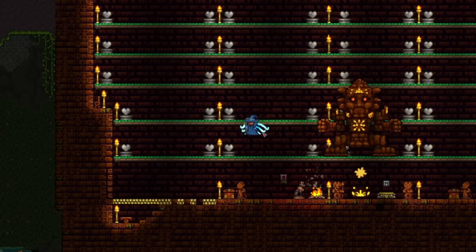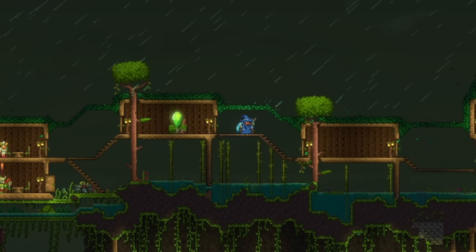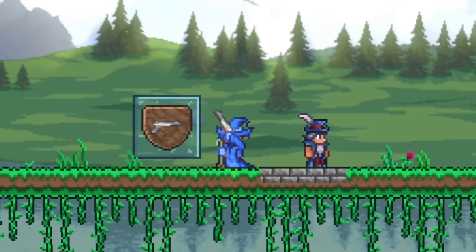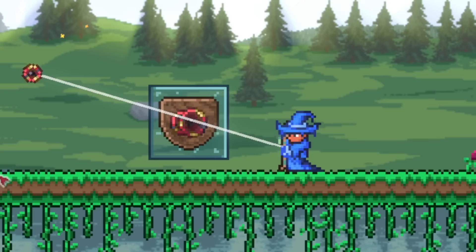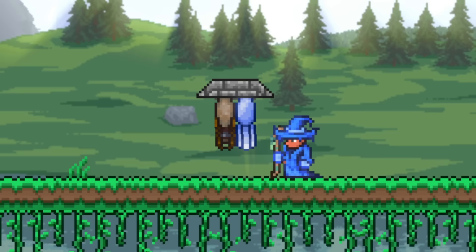And for the final thing I'm going to cover in this video, we have a few things you can only do or get in pre-hard mode. Most of these are things only collectors will care about, but I still felt like I should mention them here anyway, just in case any of you guys want these items. First up, we have the Grey Zaponator, which can be bought from the Traveling Merchant, but once in hard mode, the Traveling Merchant will stop selling it, and instead sell the Orange Zaponator. After that, we have the Cascade Yo-Yo, which has a 1 in 400 chance to drop from enemies in the underworld, but only in pre-hard mode. And finally, we have some banners, which are obtainable in hard mode, but are easier to get in pre-hard mode, since different enemies spawn, which are the Blue Jellyfish and the Wall Creeper banners.